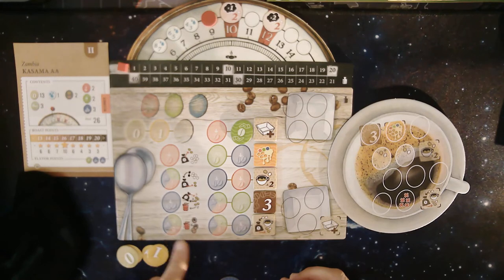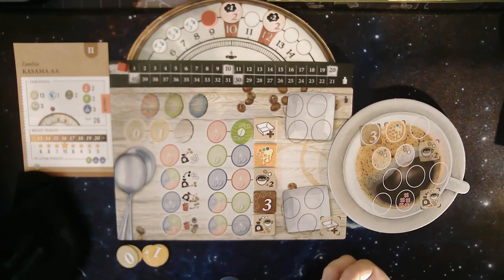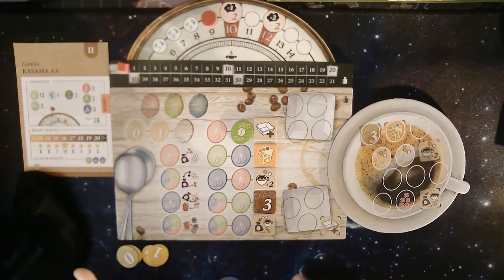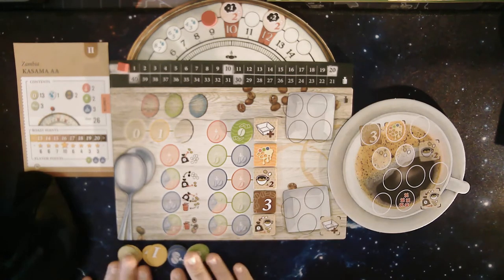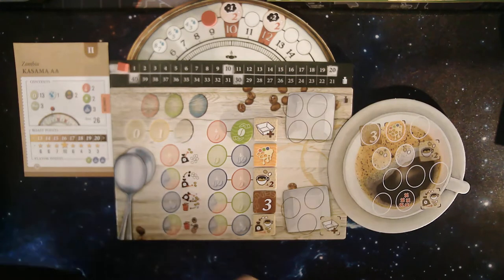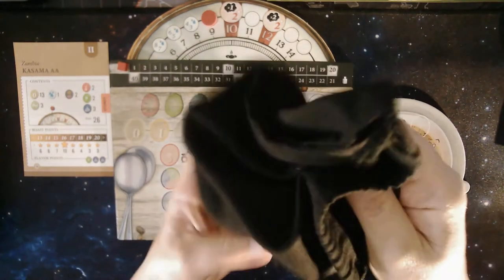I'll also want a red for this wild card spot — any red, green, or blue. I can discard the unwanted burnt beans, smoke beans, or hard beans into the garbage, but only if I have this power activated. I'm not going to use my green one — I want to hold onto that. So these all go back into the bag for a good mix.